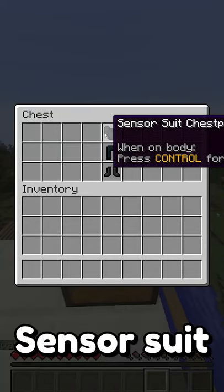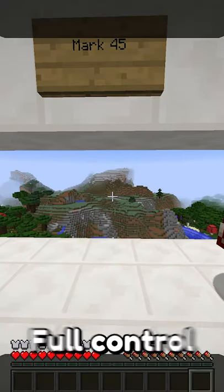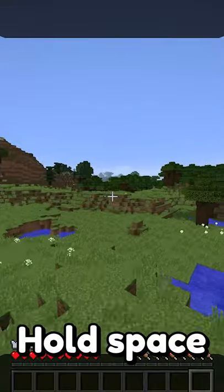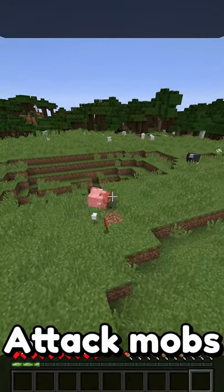To get into a suit you have to wear the sensor suit underneath. Then just right click the suit after activating it and you have full control. To start hover mode you press X. Now when you hold space you'll start flying really fast. You can also fire the repulsor which you can use to attack mobs with.